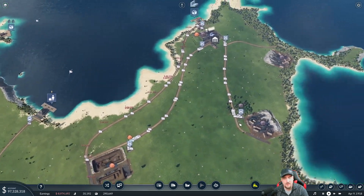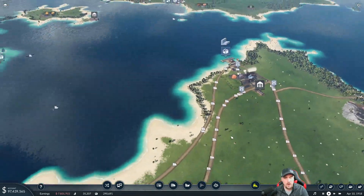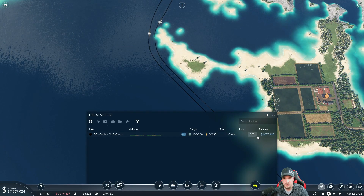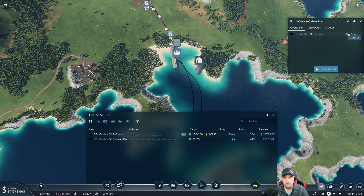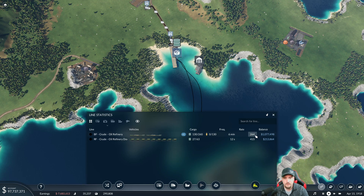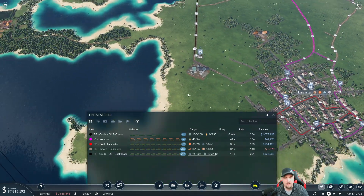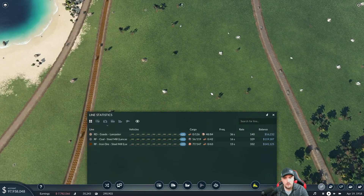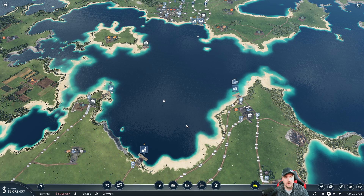We've spent almost 10 million or more at this point. Let's go back to those ships and see if they updated. Ships, did you update? It seems like the rate should be larger than that — you're not overloaded. I'm not sure how much time to give it. Let me try triple speed to see if the number changes. The number is not moving. We'll leave it and continue — we may need to go around, upgrade everything, then come back and double-check all the frequencies and rate numbers.